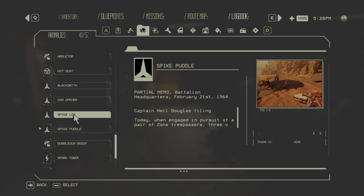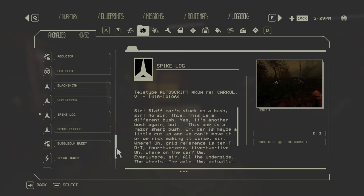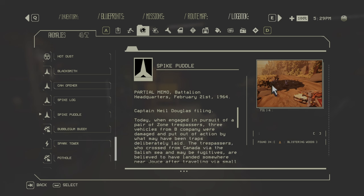The Spike Log and Spike Paddle work the same way. The Spike Log is larger and found in zone two in the Scorch; the Spike Paddle is smaller and found in zone one's Blistering Woods. Both will blow out your tires, so use puncture-proof tires around them and you'll be safe.